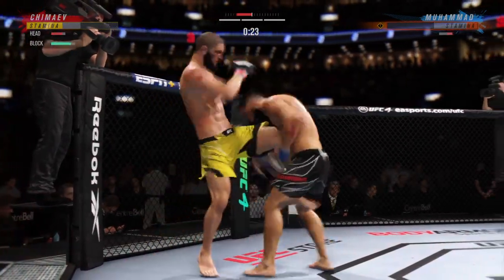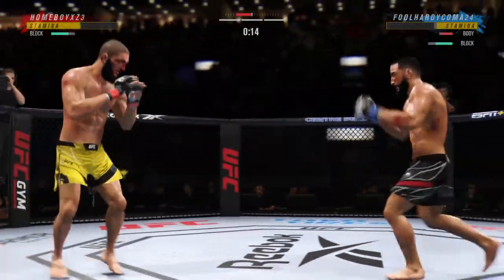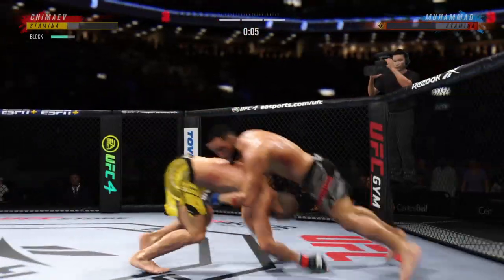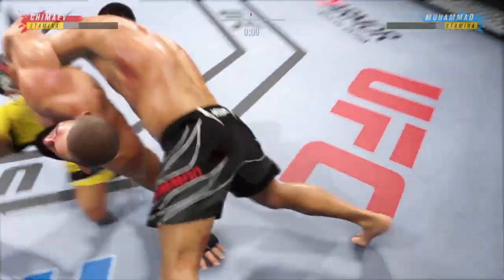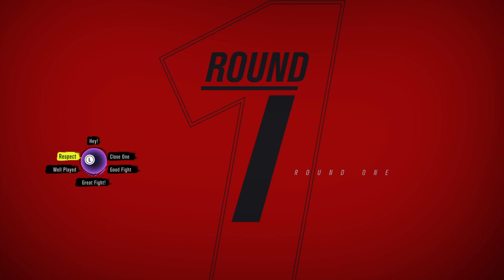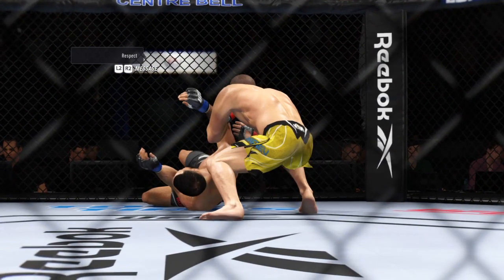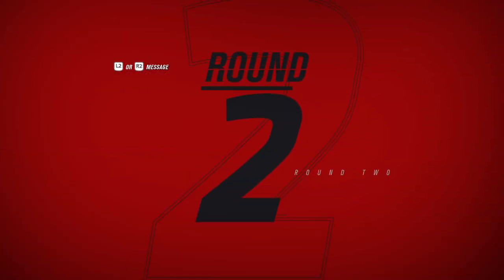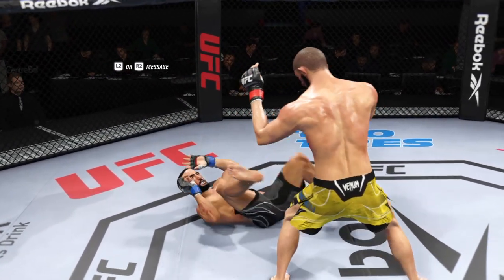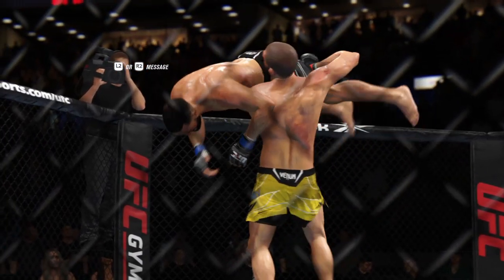And he falls! One got through — that kick was broken. What a fight! This is a good fight, a close fight. The fighters go the distance tonight. For my money, I think the stock of both individuals goes up. But certainly one guy was able to take the other down repeatedly tonight — that ability to take the fight to the ground is what is going to earn him the victory. Those timely takedowns are gonna get his hand raised.